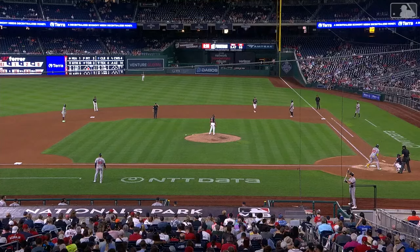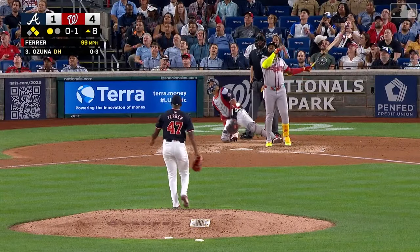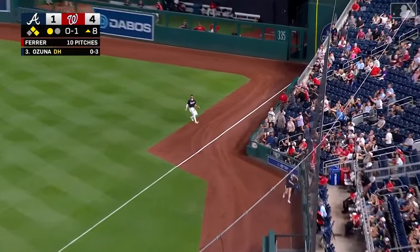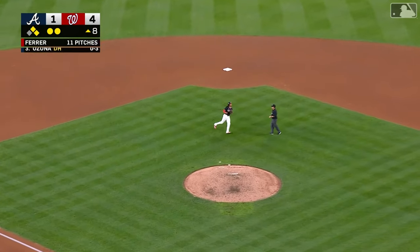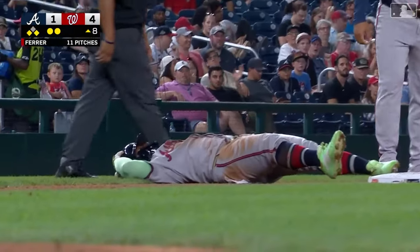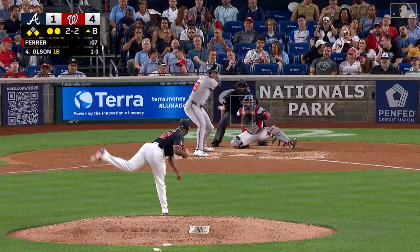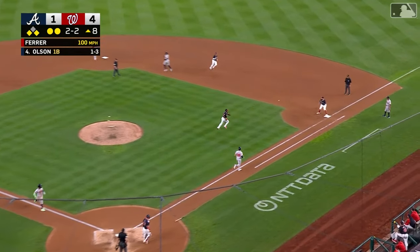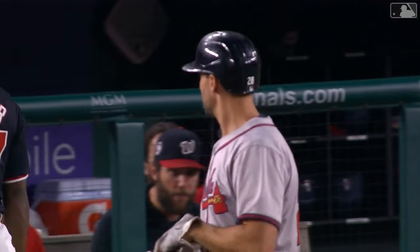Now the Braves have something brewing again — runners at first and second, one out. The second time in back-to-back innings that Atlanta is bringing the potential tying run to the plate. That one is skied down the right field line — Dylan Cruz toward the side wall and he has it in foul territory. Lead runner tags and Harris moves to third, two down. A lefty-lefty matchup between Ferrer and Olsen — fastball chopped back to the mound. Ferrer has it, underhanded flip to Yepez and the inning is over. The seventh and eighth innings are two very frustrating frames for the Braves, stranding runners in scoring position both innings.